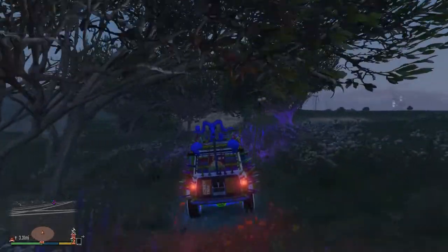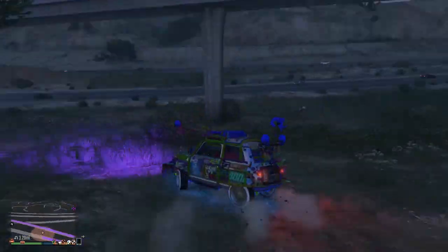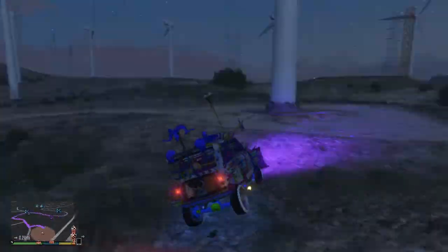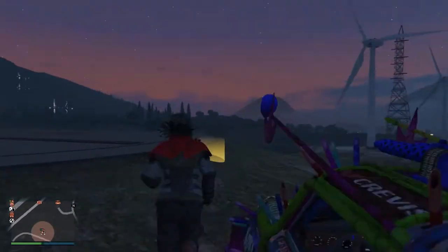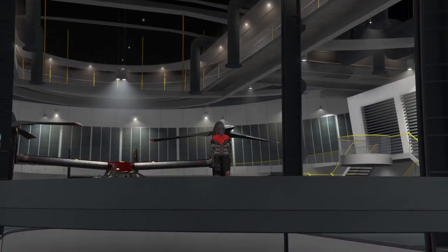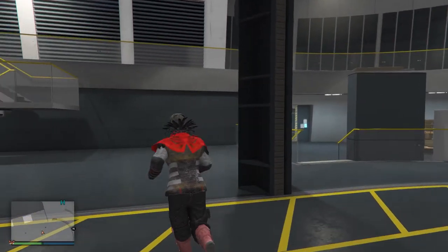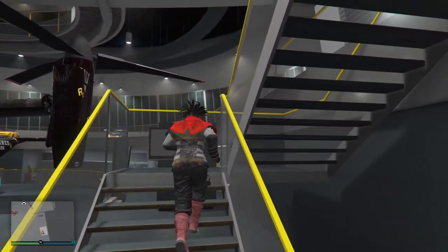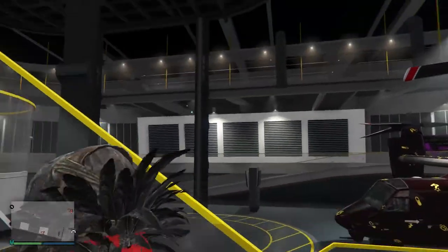So we're going to head back over to the facility now. We're back in the facility, let's head up this way — and yep, you can already see there were two Elegies over there and now one of them is the ISSI Classic, confirming the dupe worked.